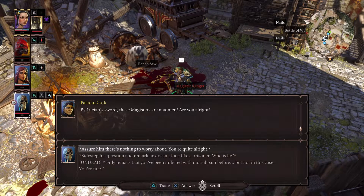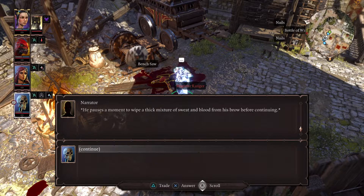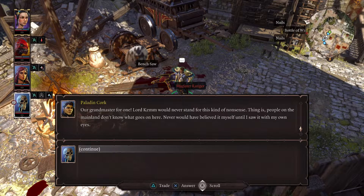I am alright, I just saved your ass. I'm glad to hear it — it was good to have you on my side. We showed those maniacs what's what, eh? He pauses a moment to wipe a thick mixture of sweat and blood from his brow before continuing. I still can't believe they had the gall to attack me. It's high treason to go after a paladin like that. We're Divine Order, gods damn it. Our superiors will be very interested to hear this. People on the mainland don't know what goes on here — never would have believed it myself until I saw it with my own eyes.